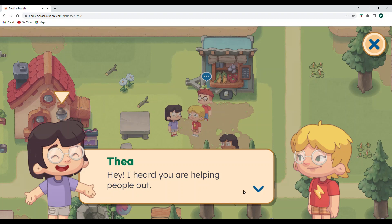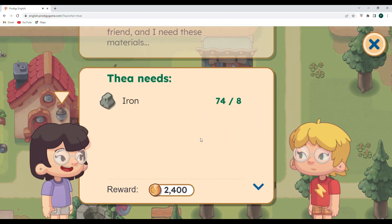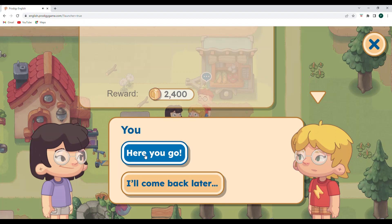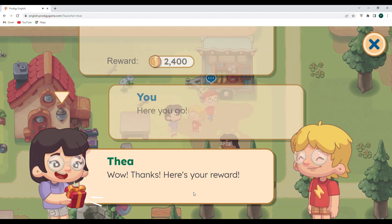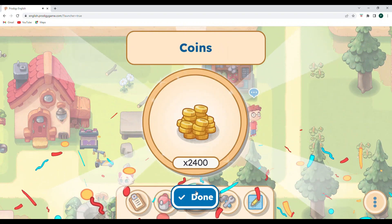Thea says she heard I'm helping people out and wants to build something for her friend and needs materials — iron. I can help you right away, Thea. Here you go. And let's hand that over. Thanks — here's your reward. $2,400 — that is awesome.